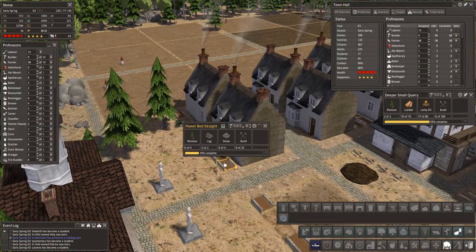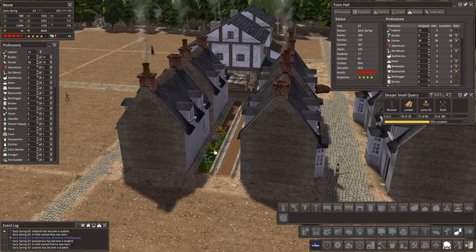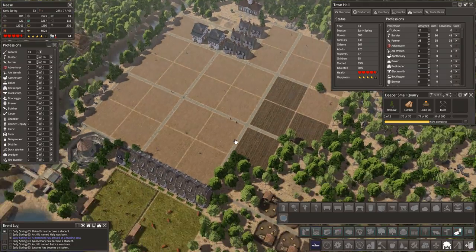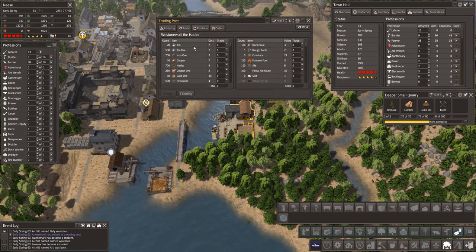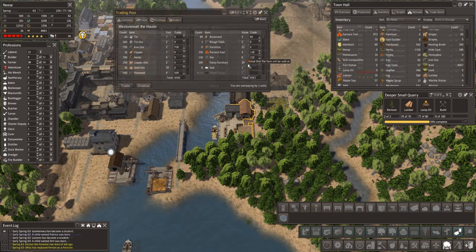They haven't finished them yet — that's why there's no flowers in them. There we go, very nice, I like the look of that. So things are going well. Oh, who have we got here? Let's have a look. Firewood — we could do with some firewood.